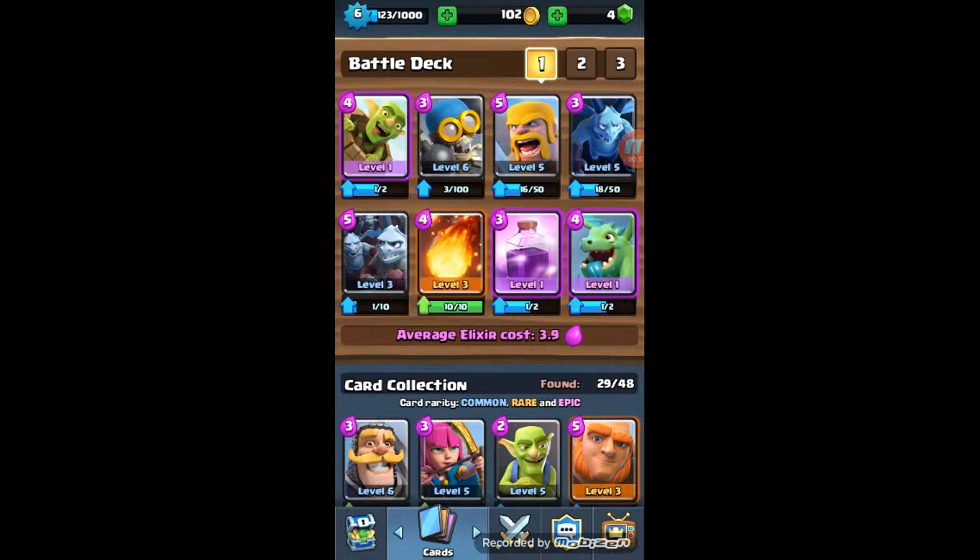This is the deck right here. It's pretty much a baby dragon with straight minions. If you've seen this deck before, you probably have — I just saw it and grabbed it. I added a rage spell and a goblin barrel to it because I found them very useful.